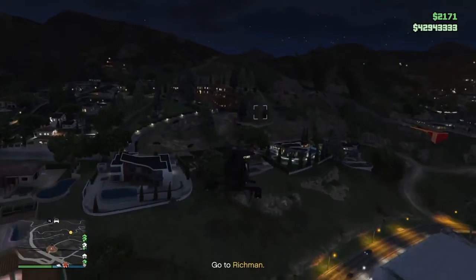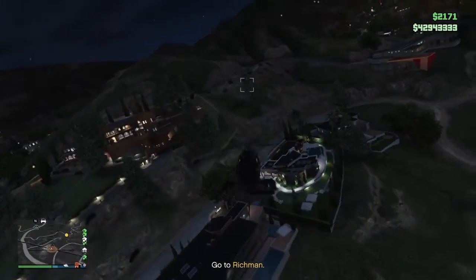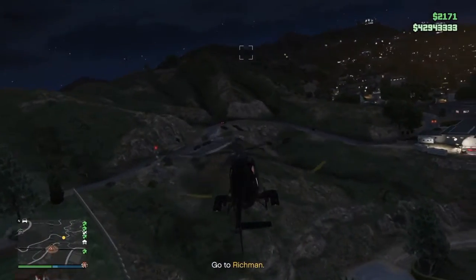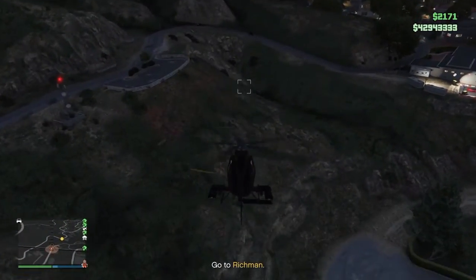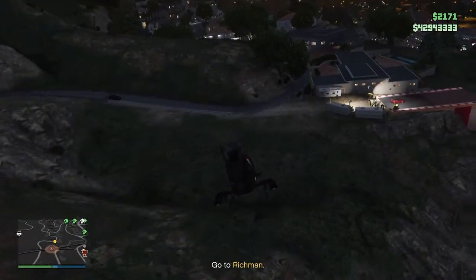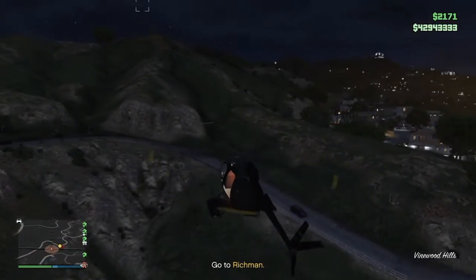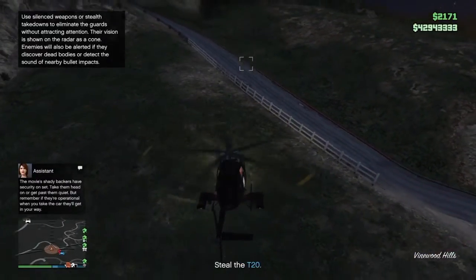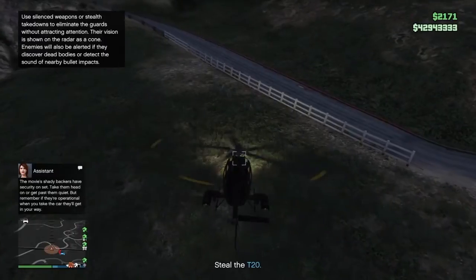When you get here, there'll be a few guards, a camera crew, the car, and a big ring of fire that the car has to jump through. Now you could come up here and just shoot all the guards and take the car, but if you do, you will have either police or enemies chasing you all the way back to your warehouse.